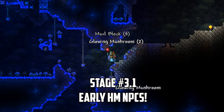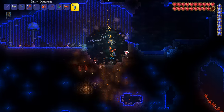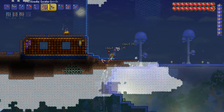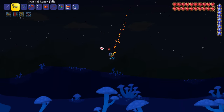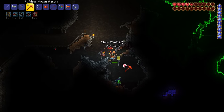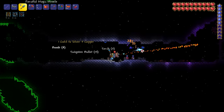With hard mode underway it's time to start powering up and getting even more NPCs. I start by throwing block-destroying objects around a mushroom biome to collect mud, glowing mushrooms, and mushroom grass seeds, as we're going to make an artificial mushroom biome on the surface. I head to space and convert a floating island into a VIP home for the truffle NPC. I set out in search of the bound wizard who appears in the cavern layer once hard mode begins. I manage to rescue him after fighting off a horde of monsters and buy a crystal ball and spell tome from him.